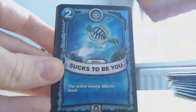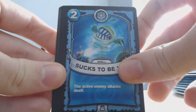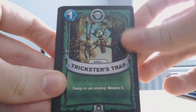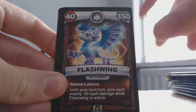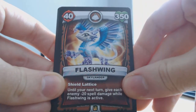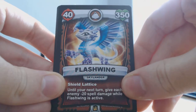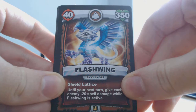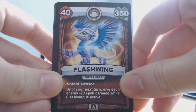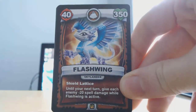Mad Energy. Sucks to Be You — I keep getting that card. Trickster's Trap, Flashwing — that's actually an epic. In terms of Pokemon, you'd usually get your common, uncommon, and rare, and maybe a couple of packs with an EX. Epic cards seem to be really rare to get.